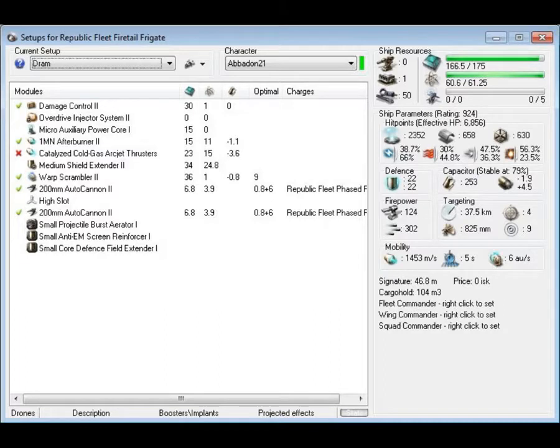Flying underrated ships gets me more fights and more fun because people don't run away from me — they run towards me when it looks like I'm flying a crappy ship.